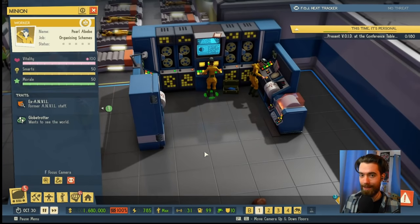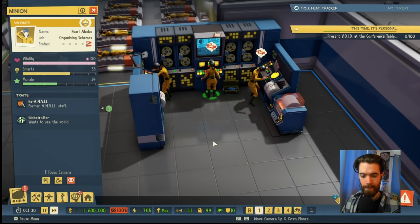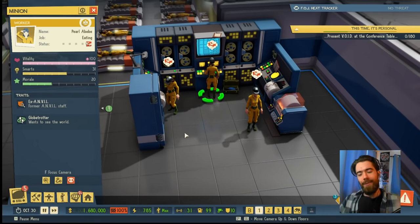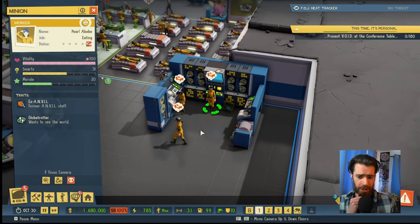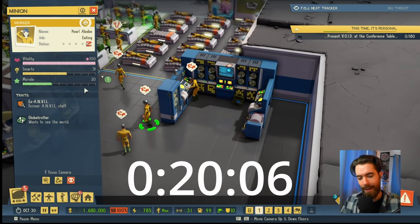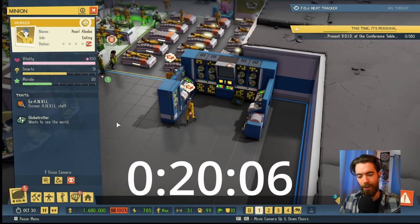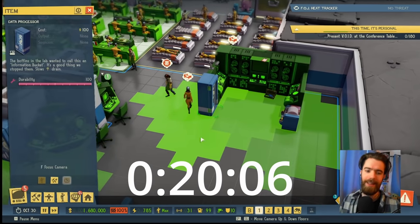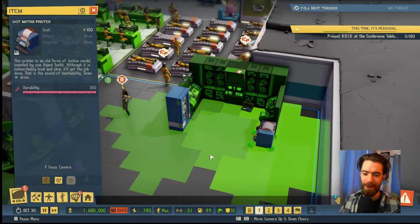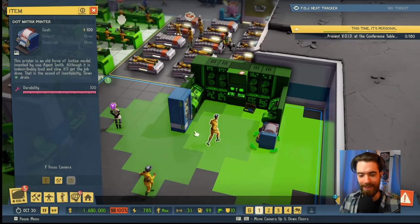Let's see how long Pearl lasts. So something very fishy has happened. She operated the item for the exact same amount of time, 20 seconds, and is leaving with the exact same stat line, losing 20 smarts and 30 morale. So the data processor and the dot matrix printer do not seem to be contributing at all to the minions operating within their radius.